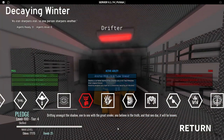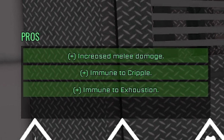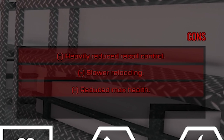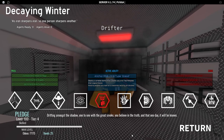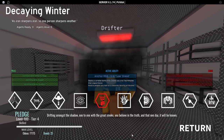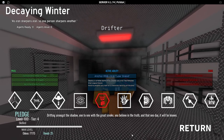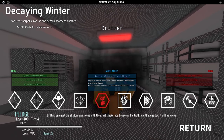Next is the Drifter, who is an edgier Ezio with a bit of Batman inside. They have increased melee damage, immunity to cripple, and immunity to exhaustion, but they have heavily reduced recoil control, slow reloading, and reduced max health. So in a way, they are masters at hand-to-hand combat and can go invisible with smoke bombs, but just like Batman who doesn't really use guns, they probably wouldn't be great at controlling a gun on their first try.